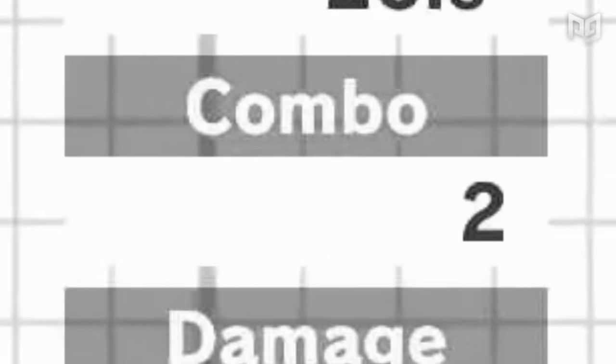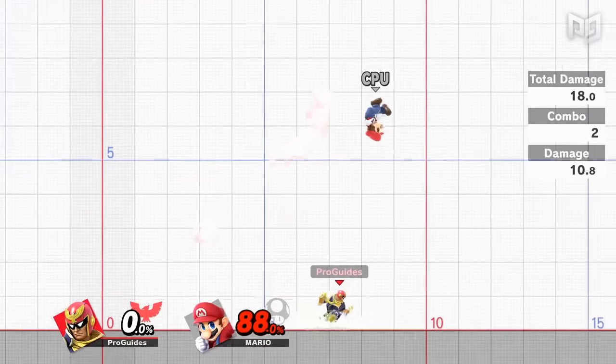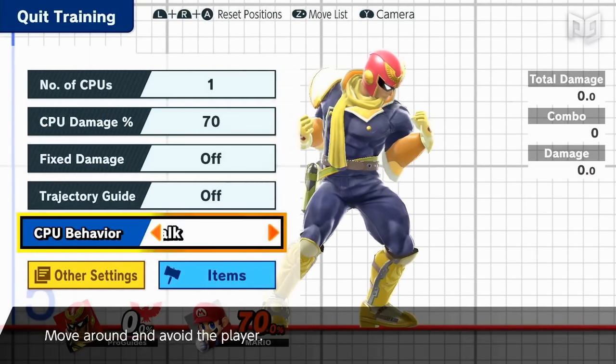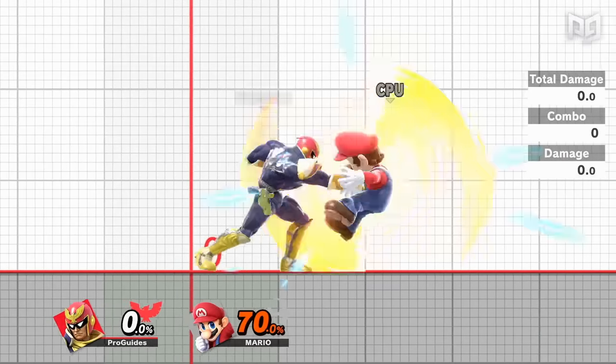The combo meter in training mode sadly isn't 100% accurate, but most of the time if a combo shows up on the meter, it's true. Training mode also lacks the ability to adjust your opponent's DI or force them to choose a defensive option, but with the help of a training partner, you can explore all of the possibilities.